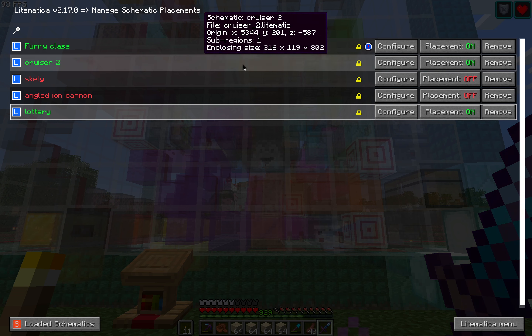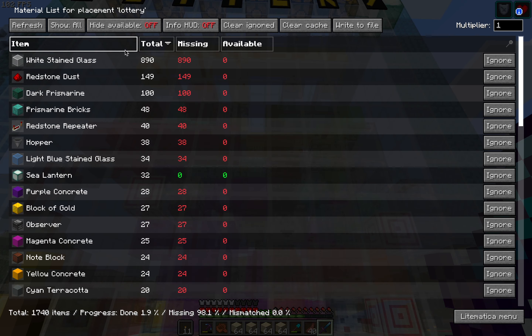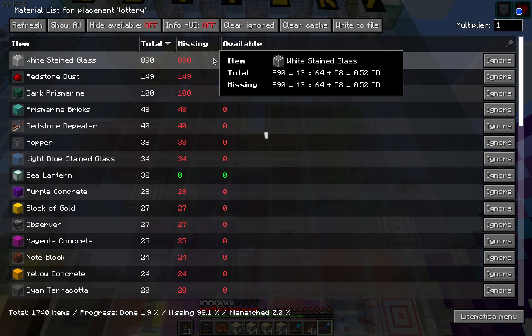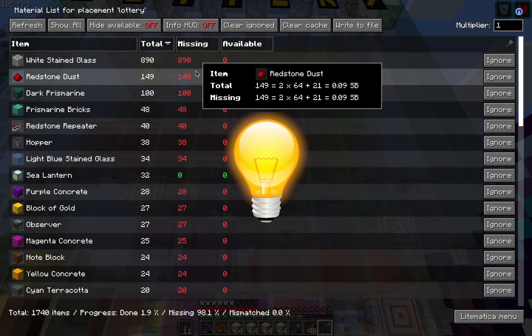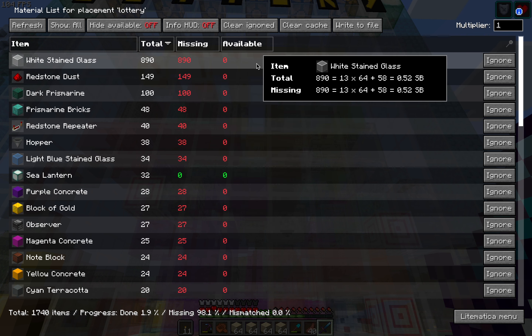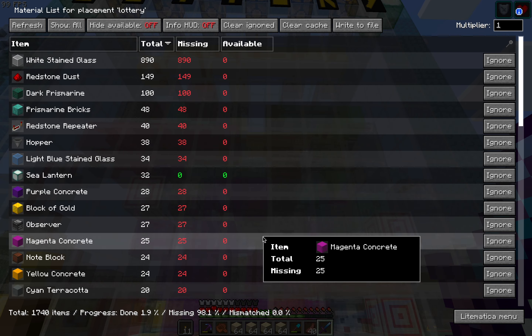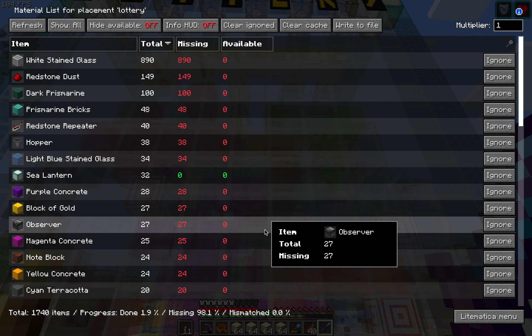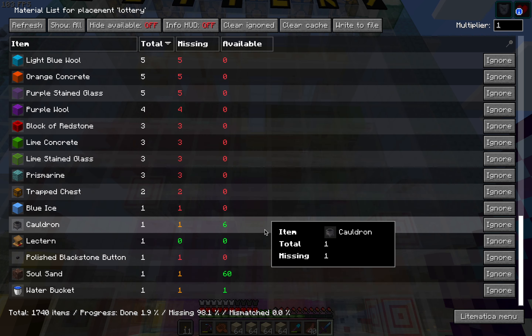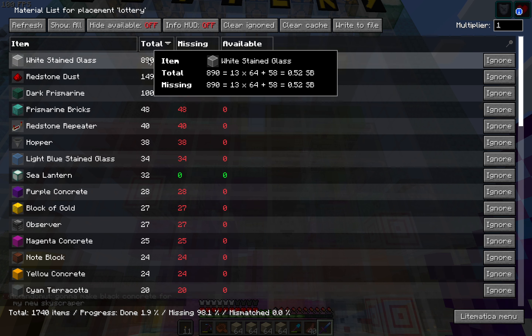Now I need to get more sand. Well, I've just come back to where I'm going to be building it real quick, not because I need to start building it, but because I want to see how much glass I actually need. Let's just go to schematics and lottery, material list. So, white stained glass. I can turn this into a learning lesson about Lithematica, for those who are interested.